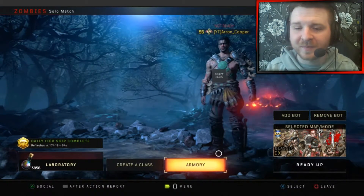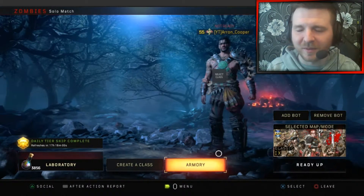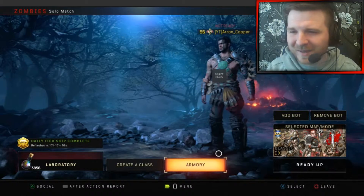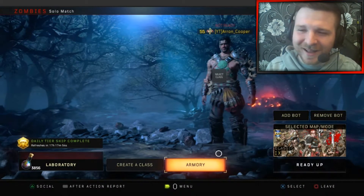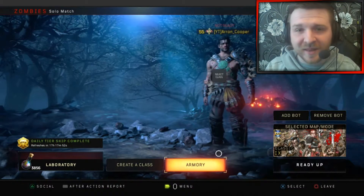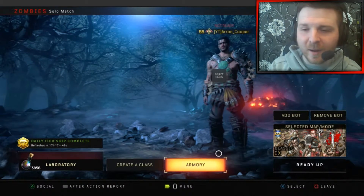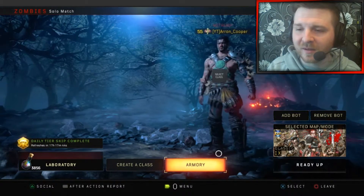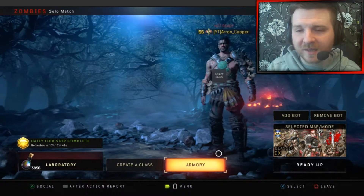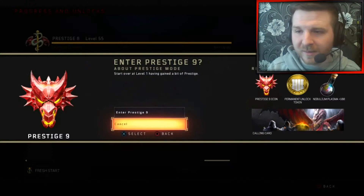If you look at the bottom left-hand corner of the screen, you'll see that I've got 3,856 — not Liquid Divinium, but Nobilium Plasma. I keep getting these mixed up because I was on Black Ops 3 earlier on. But it's one of the things where I'm still saving that up. I'm going to do a big Nobilium Plasma unboxing soon, try to get loads of cool elixirs and talismans and stuff. So if you'd like to see that soon, let me know down below in the comment section, and if you want me to keep saving it up, let me know that as well.